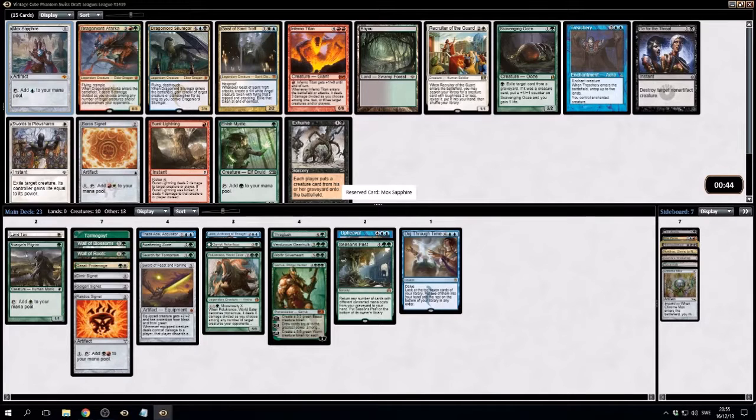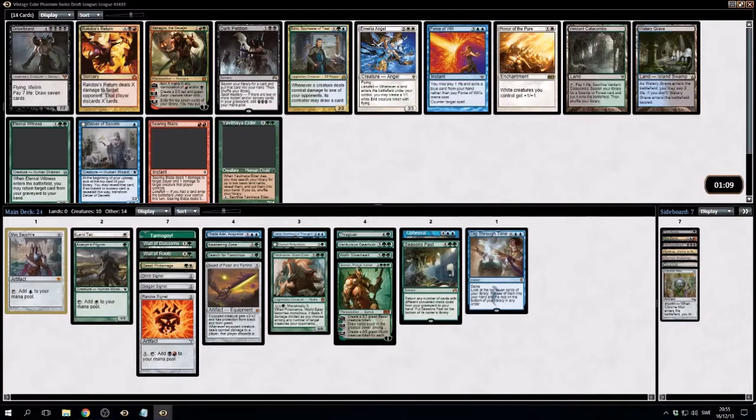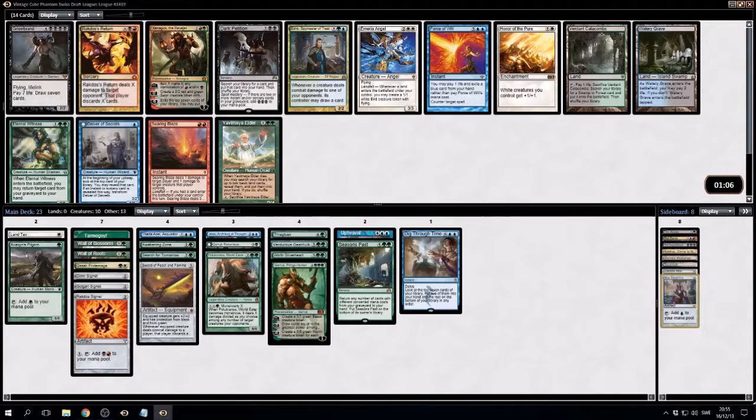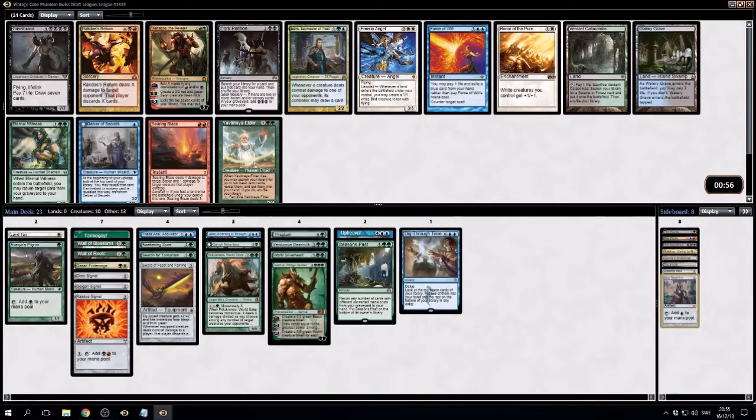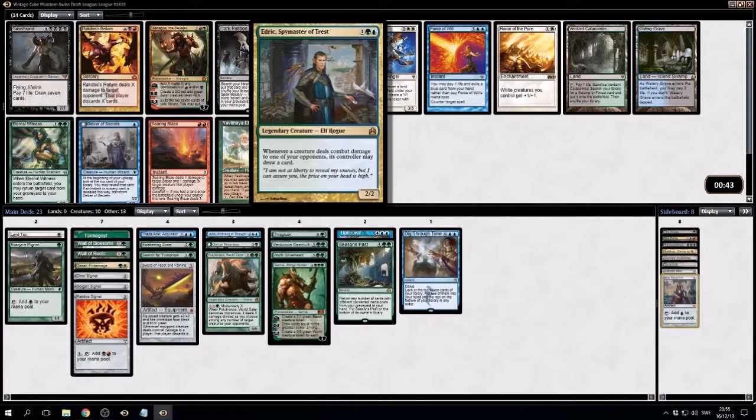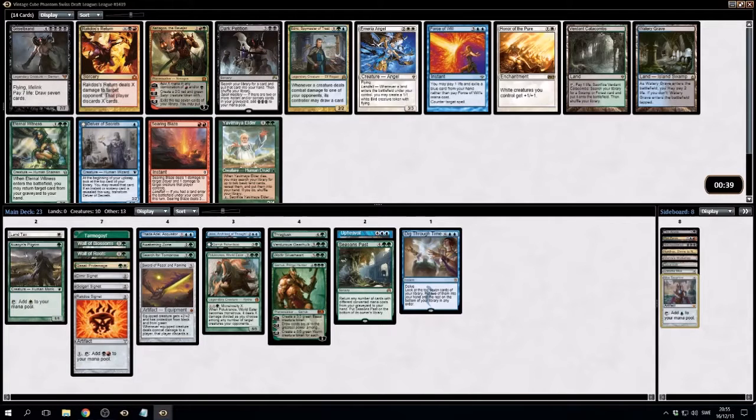Elvish Mystic would be good. Another Signet. Scavenging Ooze is fine. Go for the Throat could be splashed. Swords could definitely be splashed. Not passing the Mox though. The Yavimaya Elder — when it dies, you may search your library for up to two basic land cards, reveal them, put them in your hand. It's also Eternal Witness. Force of Will. Or Edric. We're fixing. Currently don't have any real splash. I'll take Edric here — I mean, Force of Will is good and all. We're not that blue, really.